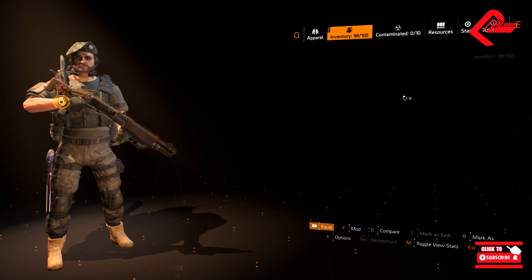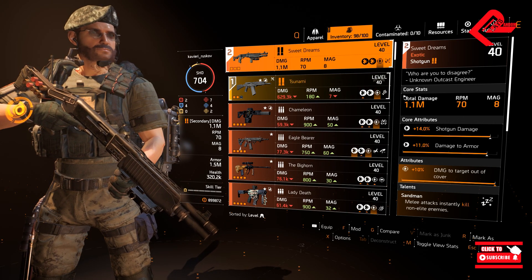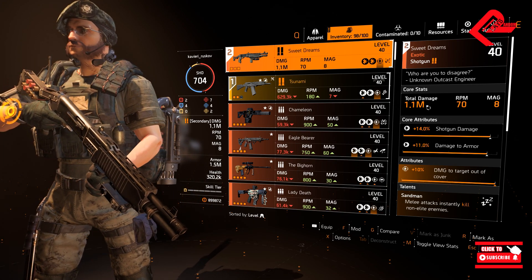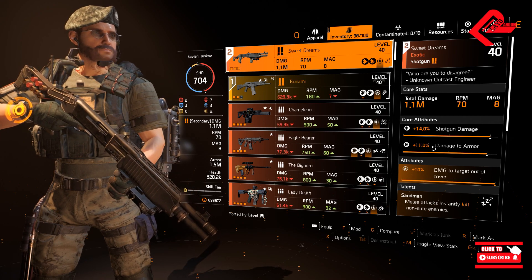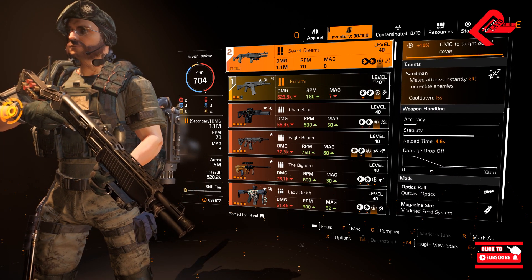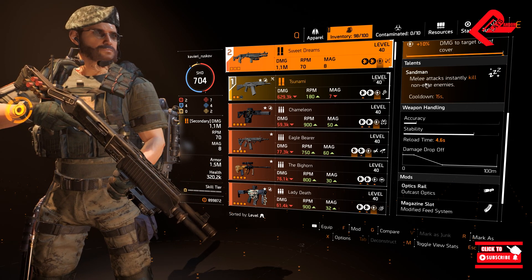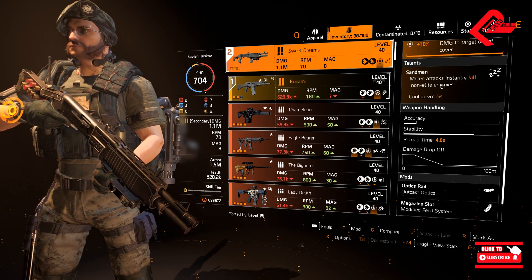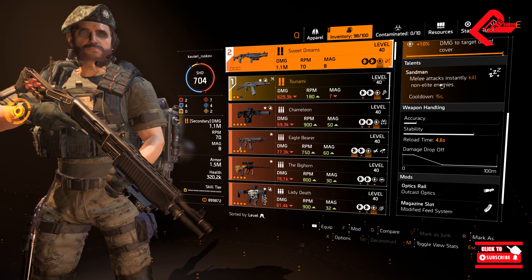For the weapons, we will be having two shotguns. One feature of this build is the Sweet Dreams Shotgun Exotic. As you can see, we will be hitting 1.1 million per shot, and I do have 14% shotgun damage, 11% damage to armor, and 10% damage to targets out of cover. Now I do have here the talent called Sandman — this is an instant kill. It specifically states that melee attacks instantly kill non-elite enemies, meaning the purple and red ones. Cooldown is 15 seconds.